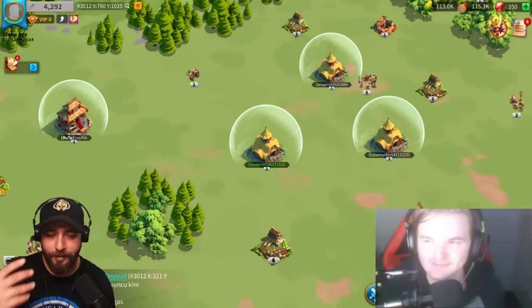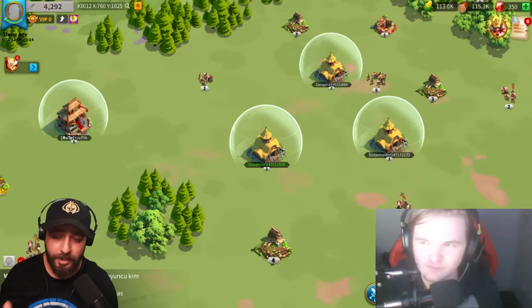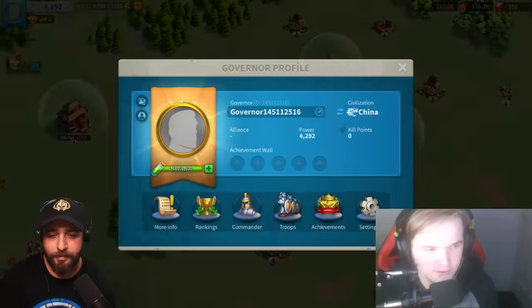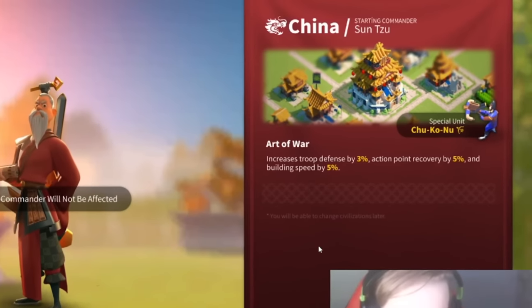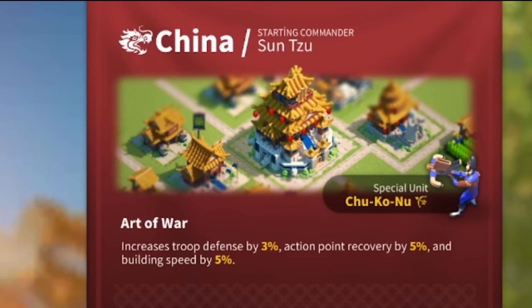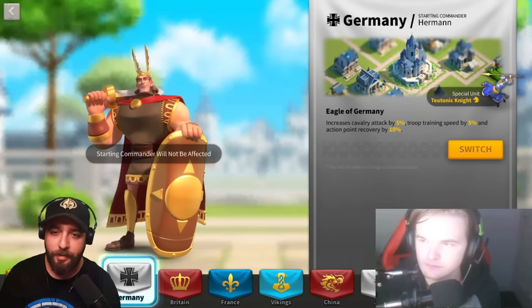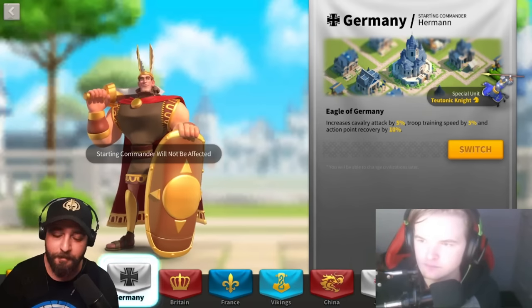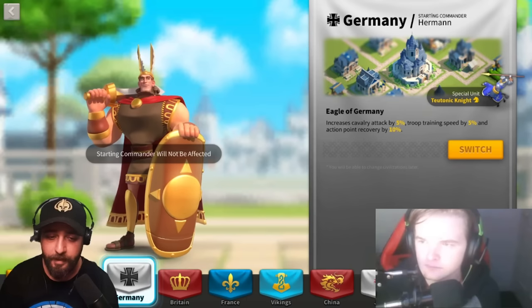Question number one: we all know the best starting civilization for jumper accounts is China, but can you explain why? China is the main one to go for because you get 5% building speed and one of the best epic commanders in the game to start off with, which is also really good in future KVKs. I started this account just to make this video and I'm in the first kingdom — we will jump from this kingdom to the final kingdom.